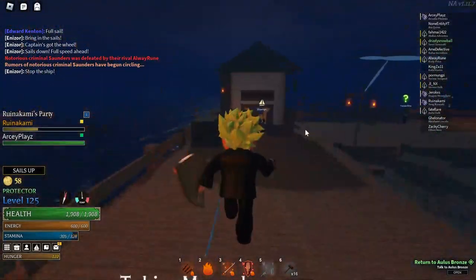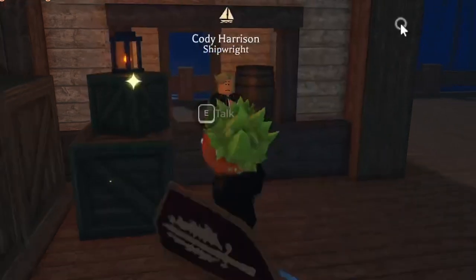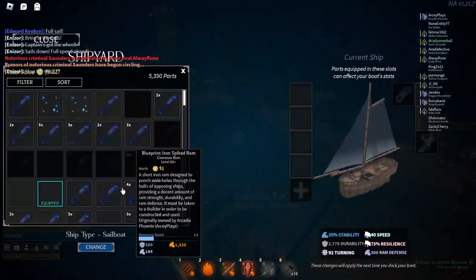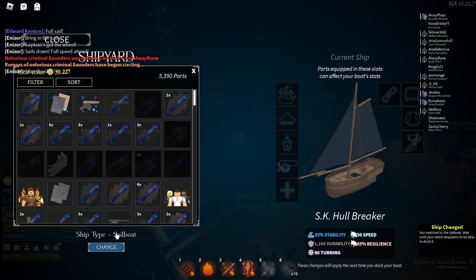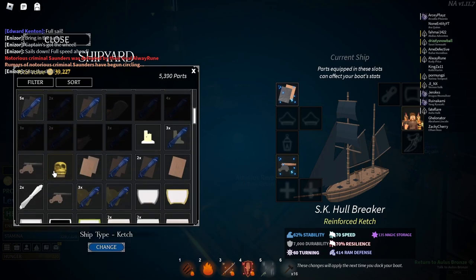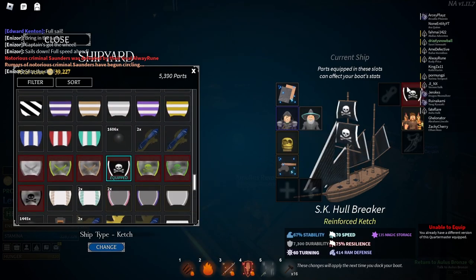Sailor's Lodge is also where you can buy the next ship called the Ketch. It costs 3000 galleons, which is a lot, but this is the fastest ship in the game right now and it has the most cannons and most slots. It has two quartermaster slots, and add-on slots are coming soon. It doesn't have a ram slot, unlike the Caravelle which does. You can equip a lot of things on the Ketch.